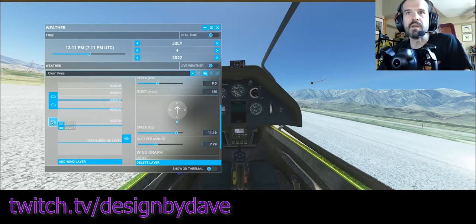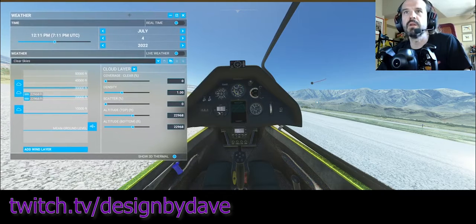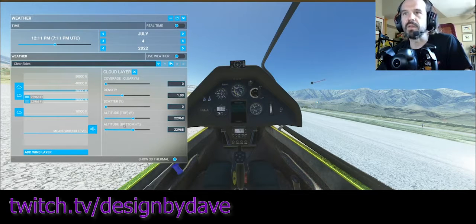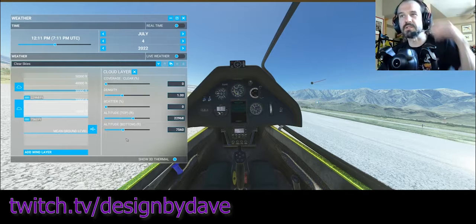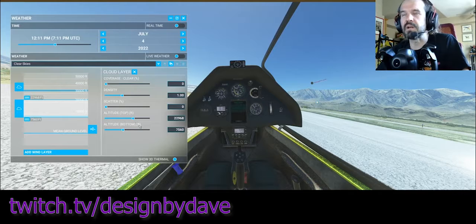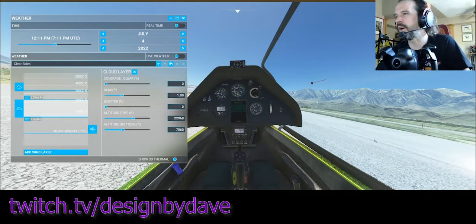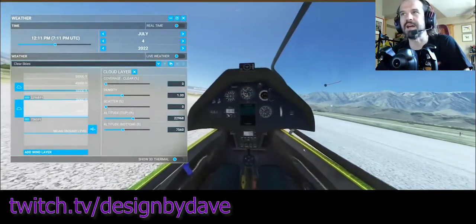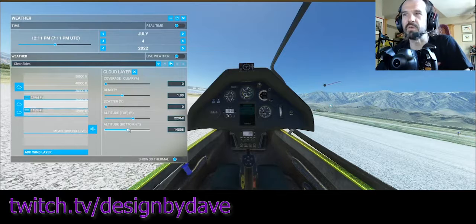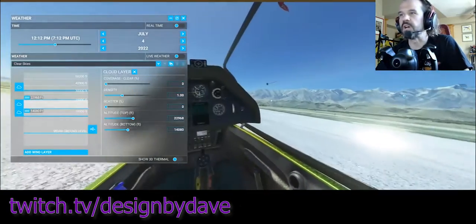Now we'll set clouds. I don't think it really matters which cloud type you choose, but I go for the middle one. The simulator will generate thermals without clouds, but soaring with clouds is more rewarding. The altitude bottom is basically your max expected altitude for the day, though I've been able to climb right through clouds in the sim. This altitude is AGL — above ground level, not mean sea level. Here in Lone Pine the terrain is about 4,000 feet, so I'm going to set the cloud base to 14,000 AGL, meaning I should be able to reach about 18,000 feet MSL, which is right at Class A airspace.